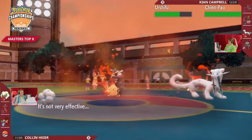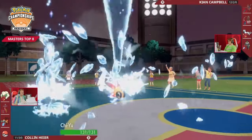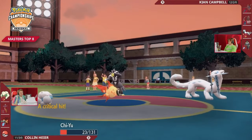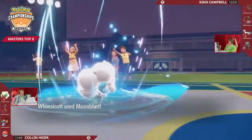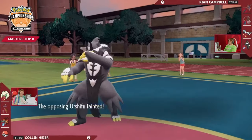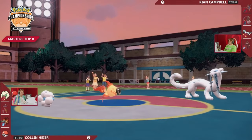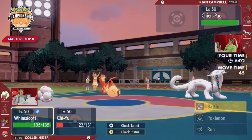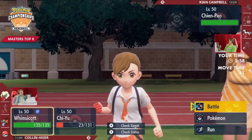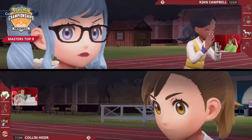Chiyu misses the crucial target — it misses Chienpao. Urshifu doing resistant damage. Chienpao responds with an Icicle Crash into that slot — it's ineffective, but you can't tell because of the critical hit, doing massive damage. And the Moonblast into Urshifu will be enough to knock it out. Fortunately for Collin he still gets a KO on this turn. It would have been nice to break the Focus Sash of Chienpao here on this turn.